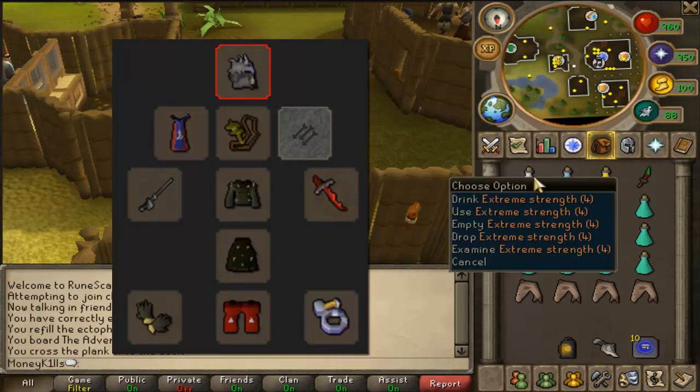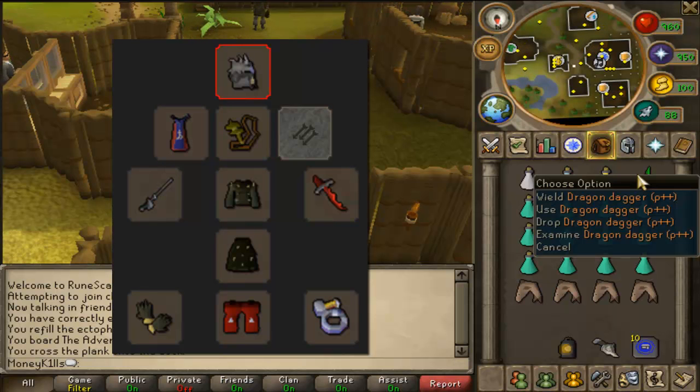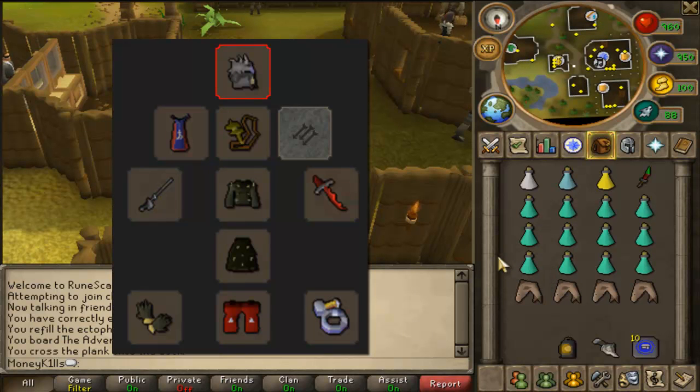For the inventory, I bring extremes. If you don't have extremes, make sure to bring super potions. A spec weapon — I bring a Dragon Dagger; if you have something like Dragon Claws, that's fine as well. If you need the extra HP, you can bring an Enhanced Excalibur. Prayer potions, since I will be using turmoil the entire task.